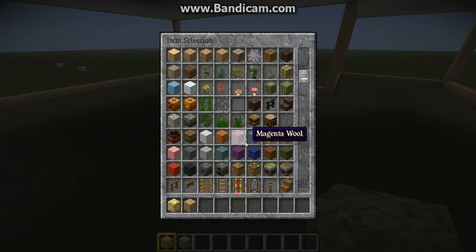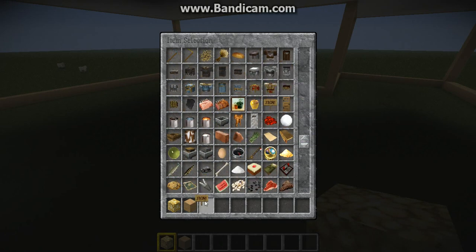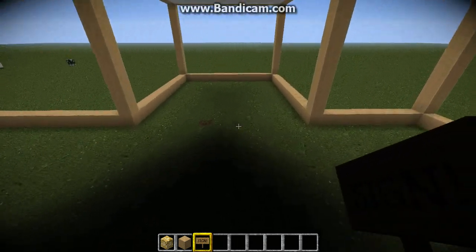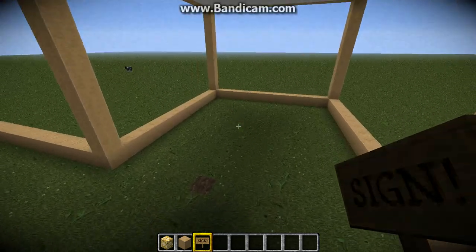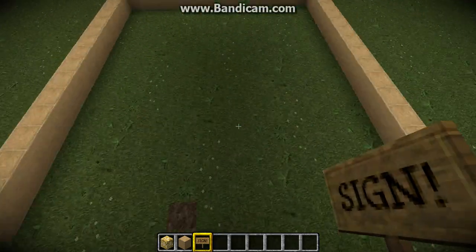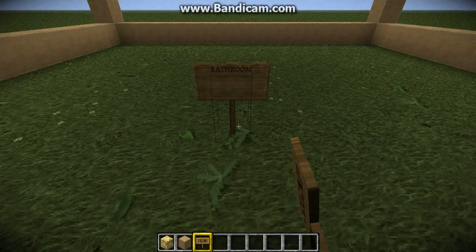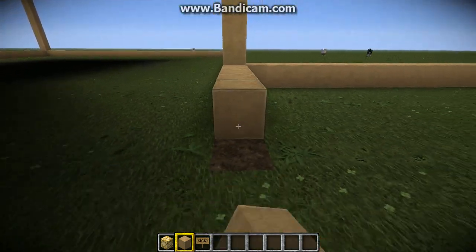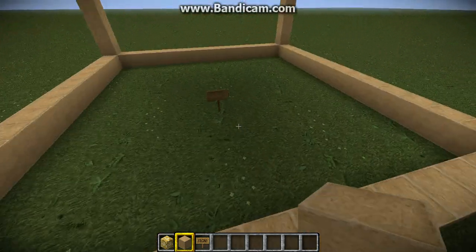Get some glowstone out and a sign. So now what we're going to be doing is placing signs on where our rooms are going to be. This room right here is going to be the bathroom, so just put a couple of letters — put 'bathroom.' Put this over here. This is just temporary; it won't be here for very long. So, that's our bathroom.